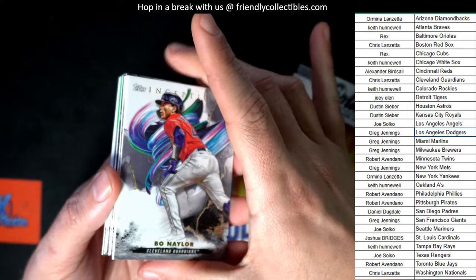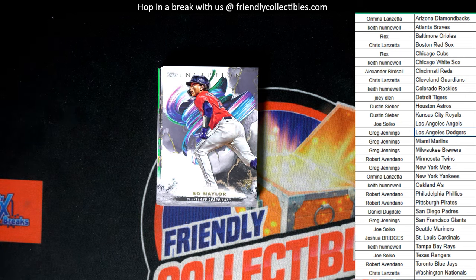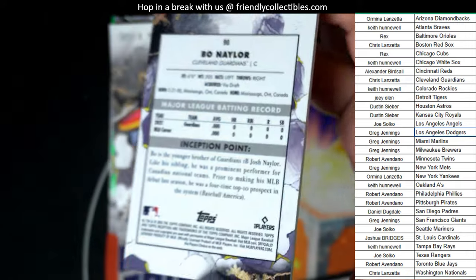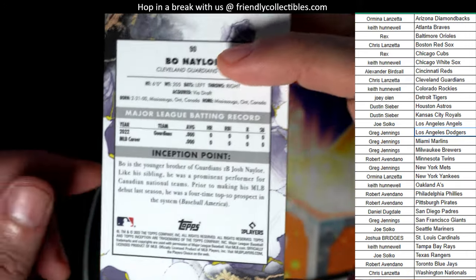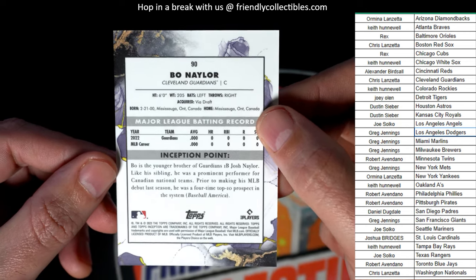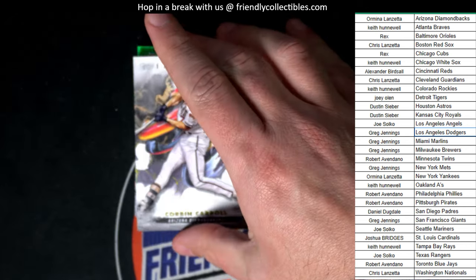Bow nailer for the Cleveland Guardians — nice bow nailer. Sweet, that was coming out for Chris L. Next up in the rip — so cool to see the Inception point. Nice, going with the bow nailer: Chris, Corbin Carroll.